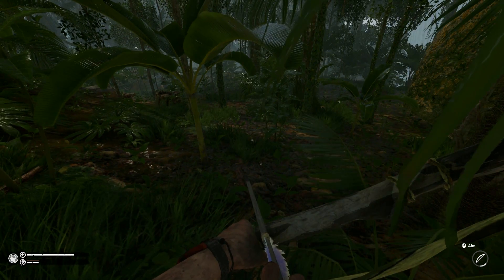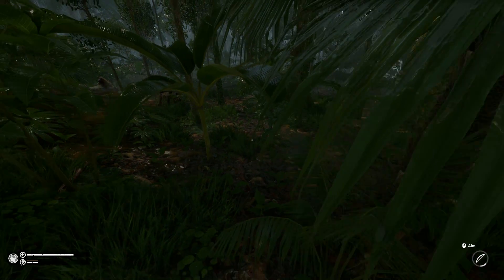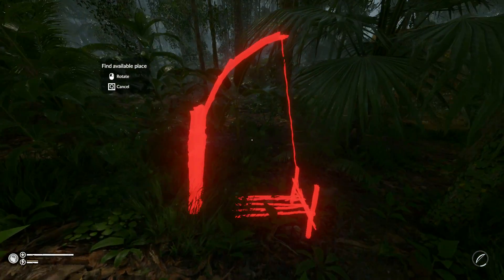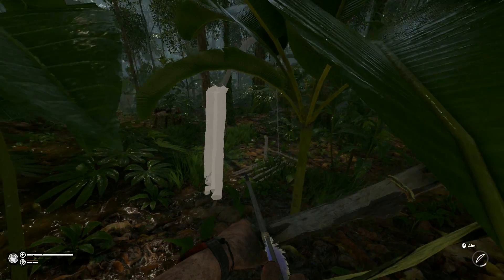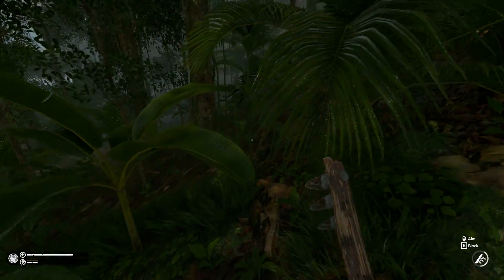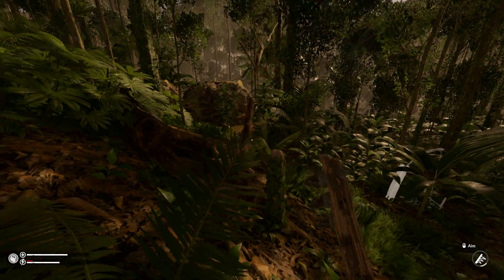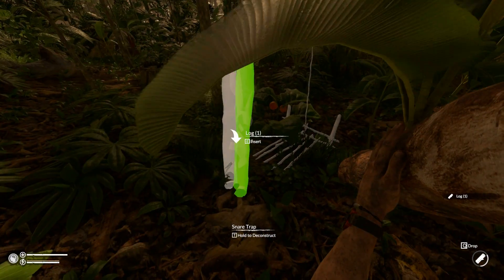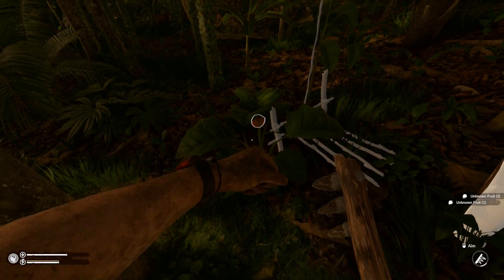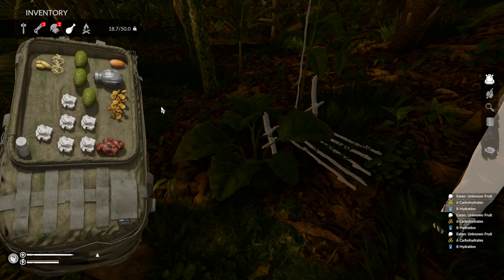I think I need to put a snare trap here. It sounds so loud and close. Snare trap — will that hold a puma? It's going to be two logs. One of those logs flew right over here. It is so, so close. I heard it growling at me. Just one more rope. Snare trap is done, and then we can go and get a bigger animal.